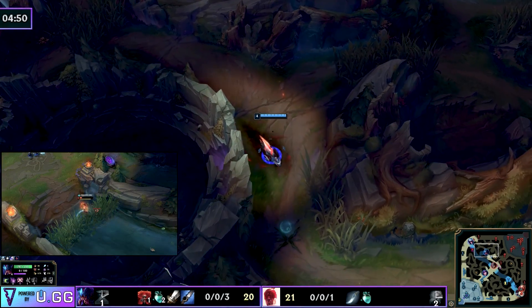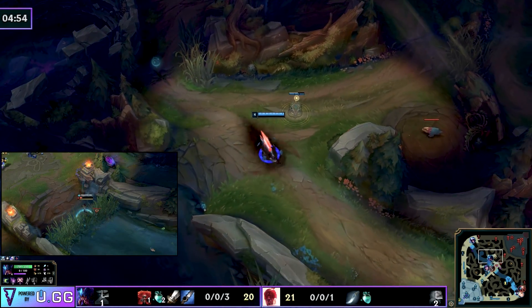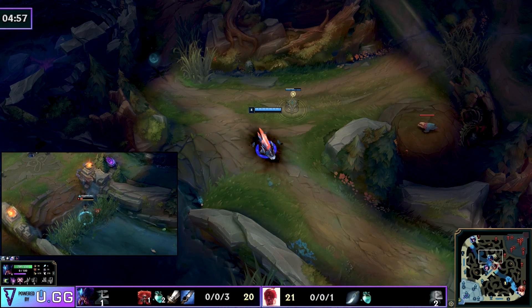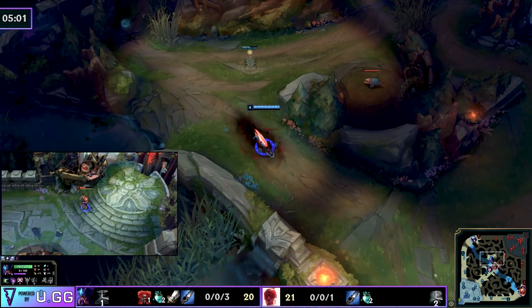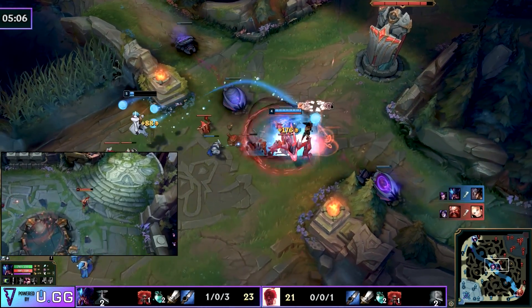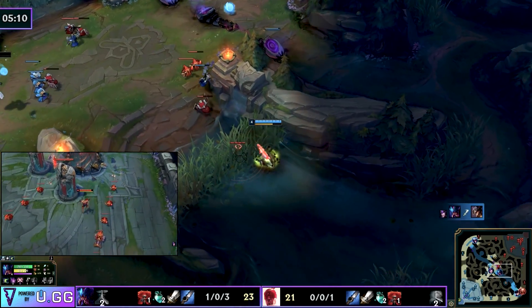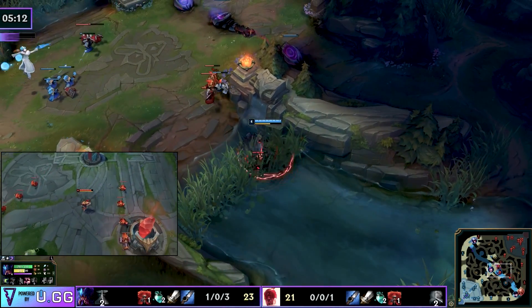Again, another gank focusing on ganking over farming — this is what we're looking for. Because Lee Sin was low and had to go back to base, and because you want to win games fast and early, your pathing needs to be impeccable. You need a very good understanding of vision and jungle tracking. Here she rotates around the top of the mid lane going through the enemy's jungle, being patient and giving enough time for Lee Sin to go back.